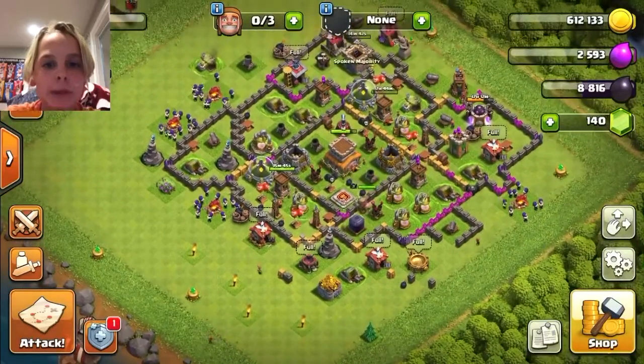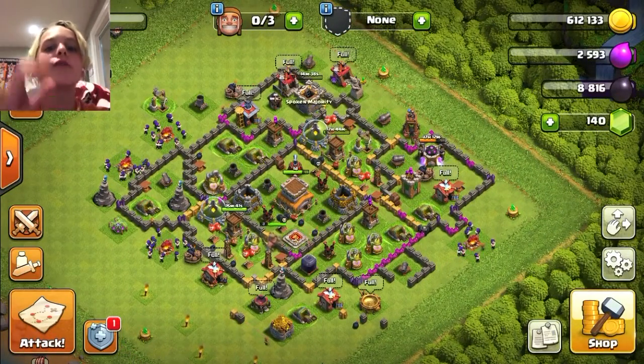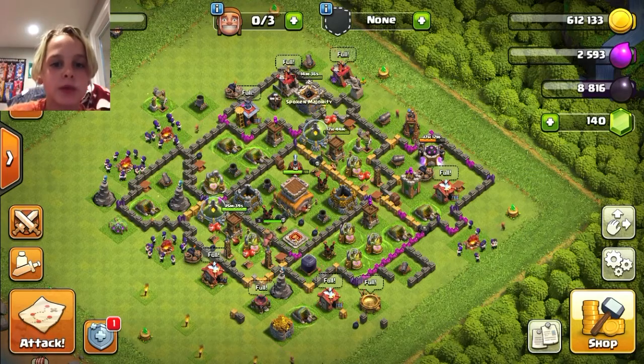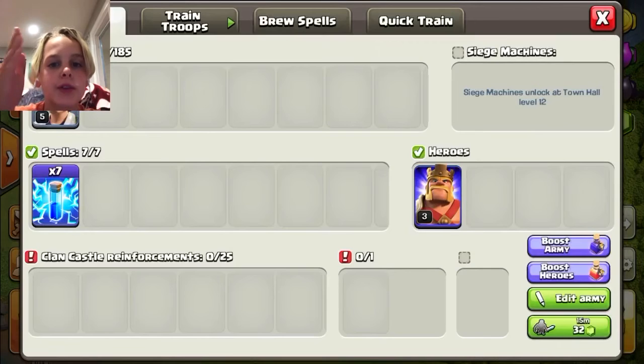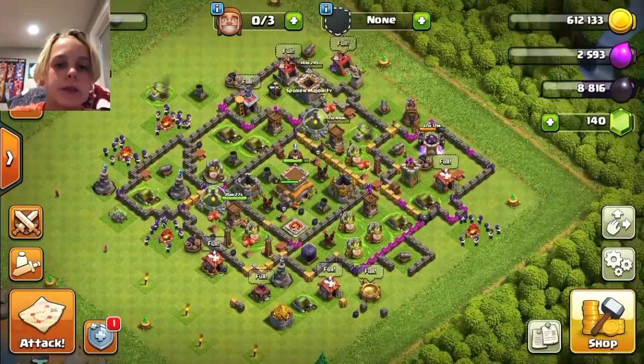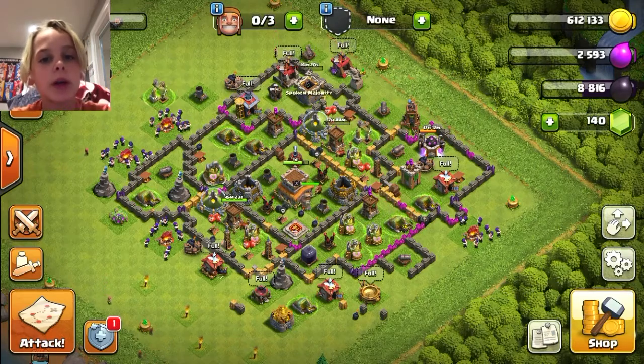Hi guys, welcome back, it's McCrae Bray here. Today we are going to be doing a full 46 party wizard deck. We have our 46 party wizards at level 5, 7 lightning spells, and our barbarian king. Let's hop into a multiplayer battle.